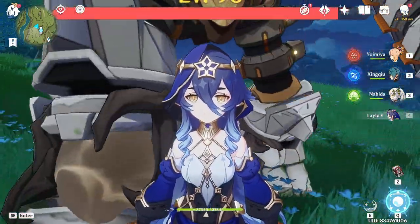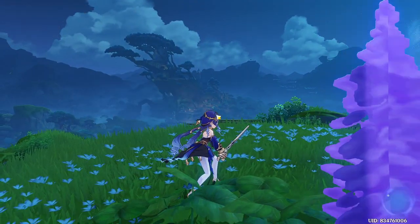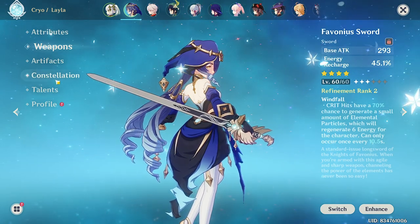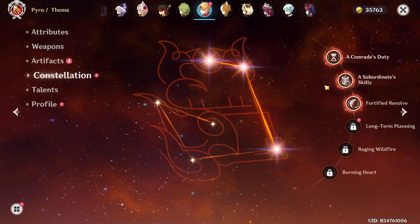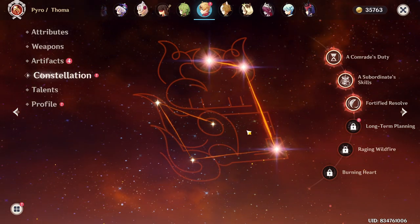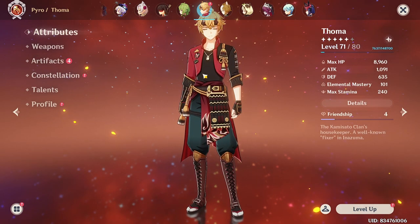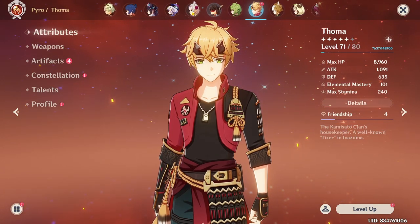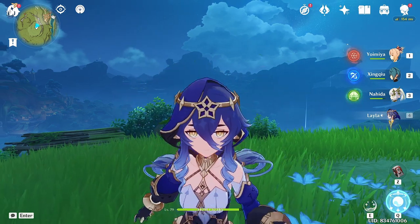Even the fact that she has such high HP... the weapon I'm using on her is a Favonius Sword at level 60 for energy recharge. I'll be making a Thoma video next because I was able to get his Constellation 4, and I want to compare constellation 4 Thoma with non-constellation 4 Thoma, because C4 Thoma is actually a game changer. Anyway, I'll see you guys in the next video.